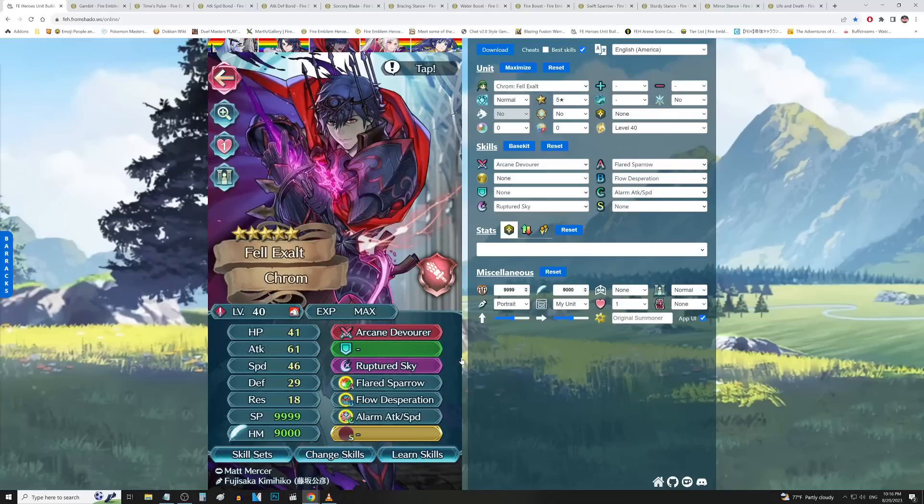We also have Rearmed Krom here. This is the god melee build now for Cav types - I'm in love with this build. Flared Sparrow, Flow Desperation, Alarm Attack and Speed - you get Canto, you get Desperation, you get Flared Sparrow which melts the enemies. You could also pick up his Sword as well if you're talking about a Sword Cavalry type - for example Bride Flavia, or also Kent who is not too shabby at all for a 4-star demote. You could get all of this stuff in one shot, so every single time you pull a copy of Fallen Krom, you're just decking out an entire unit with a full build.